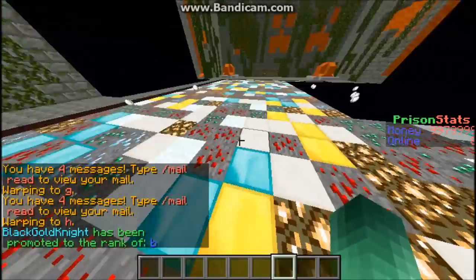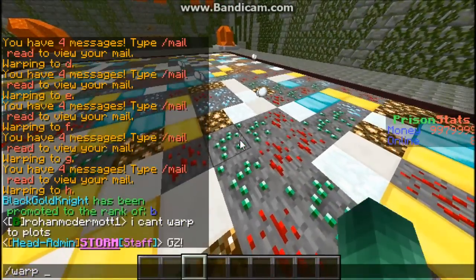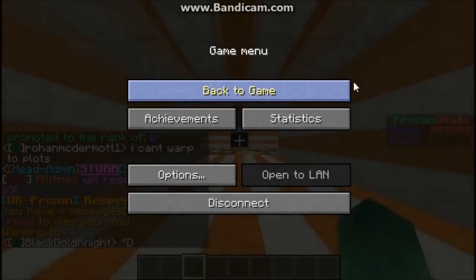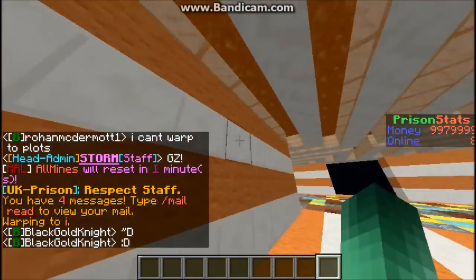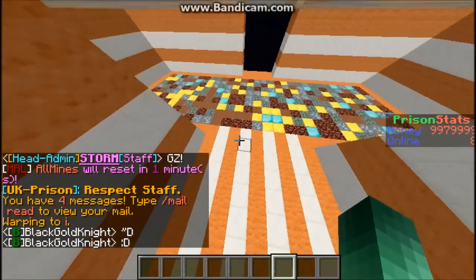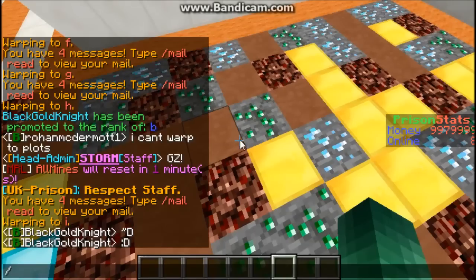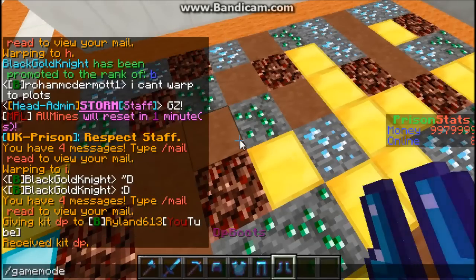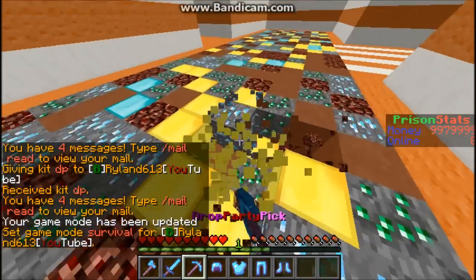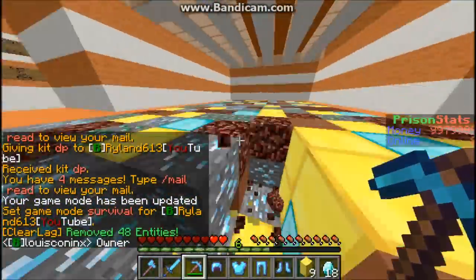Here it looks like it's getting pretty good — diamond blocks. I made this mine using my own color scheme and all that, and it's actually really good because you can mine through it really fast. That's really nice.